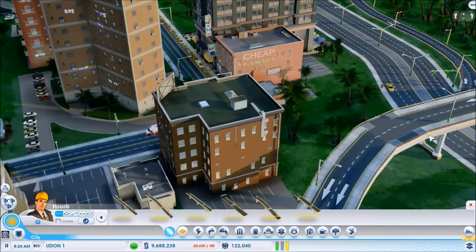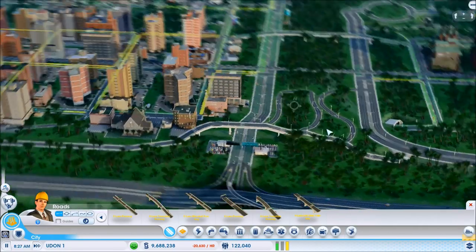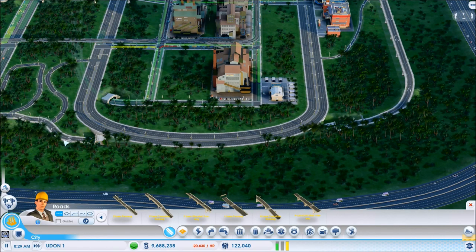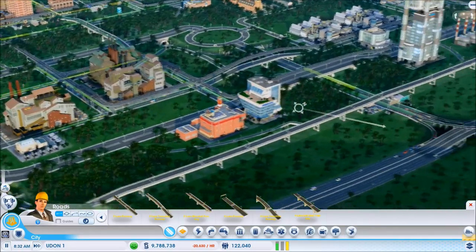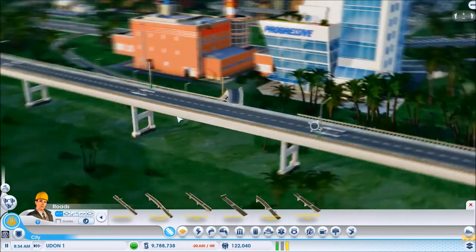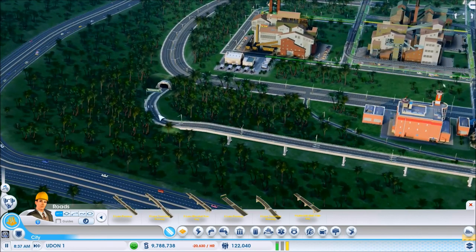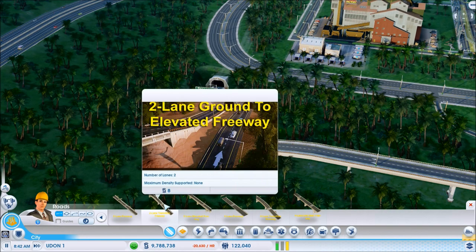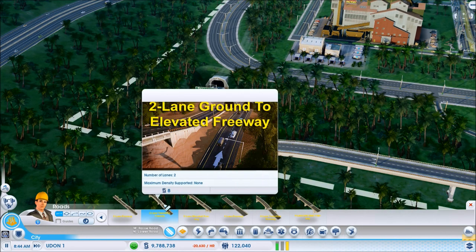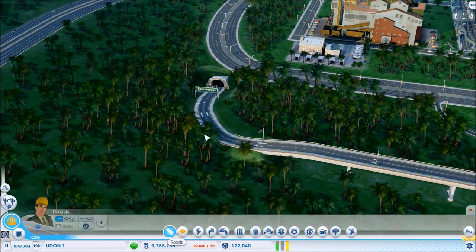Here you can see a portion of it where I have the bridge going — this part here would be the elevated freeway. And here's the ground freeway that runs underneath, so you can use the tools to lower and raise the roadways. Here's the two-lane elevated freeway connected into the ground version of it right here — that's where those connections come into play: the two-lane ground-to-elevated. You'll need to use that piece right in here to connect the two.